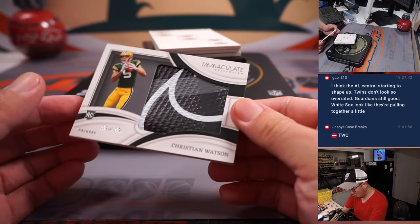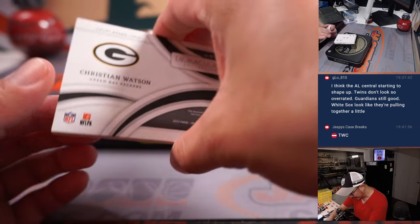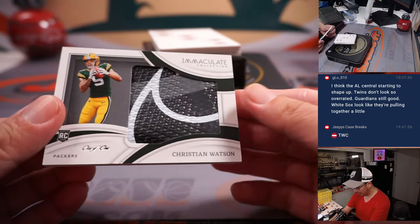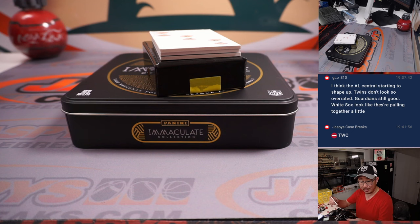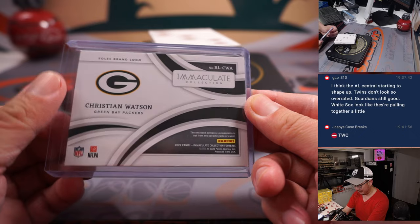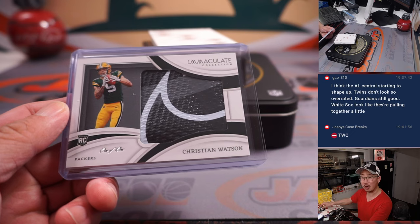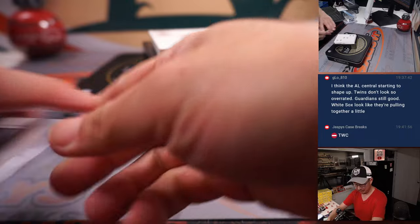And we've got — ooh, look at that — Christian Watson, a one of one. Is that a piece of his glove? No, Souls brand logo. A piece of his shoe. That's real sharp. That's going to go to Carl and the Green Bay Packers. Souls brand logo — the piece of the Nike swoosh right there. That's awesome, Carl. All aboard the Big Hit Express!